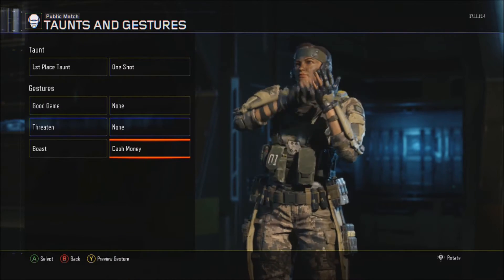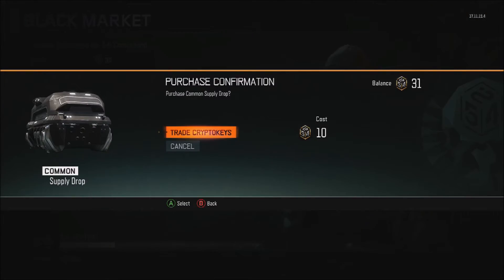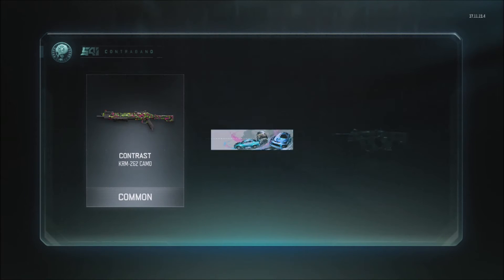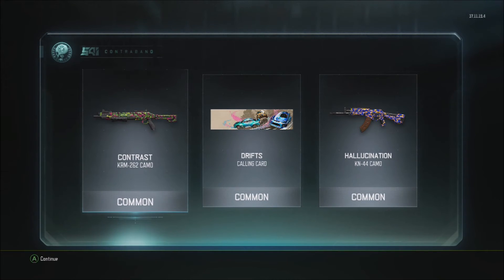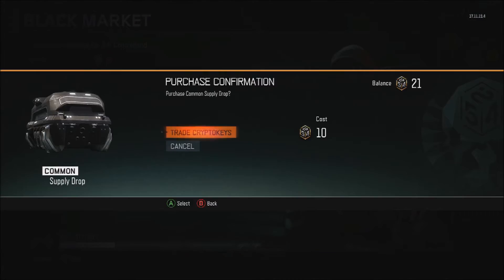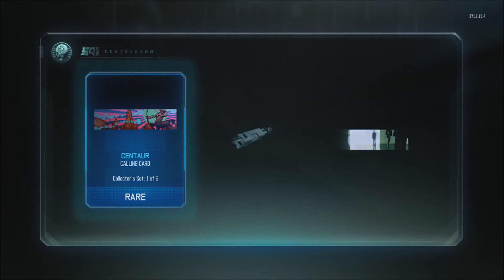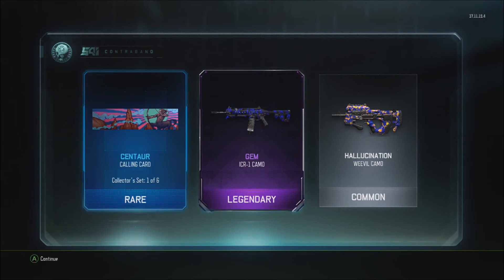Yeah, that's great — I might have to start using her just because of that. Alright, let's get into some more, we got 31 left so three more supply drops. Looking for that epic or legendary. I got the Contrast — like I said, it's really good. Hallucination for the KN44, that's better. I just have the field one right now — oh, I actually have a legendary for it. Oh nice, calling card!